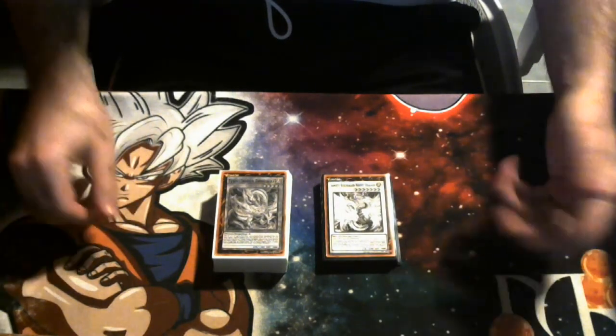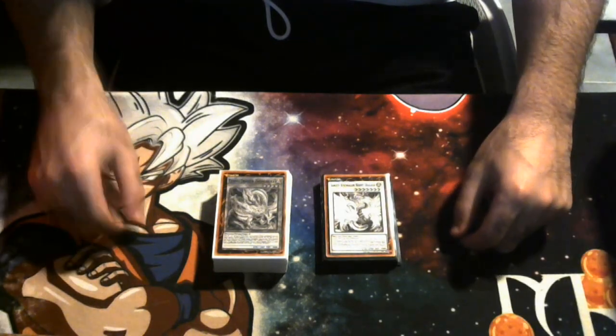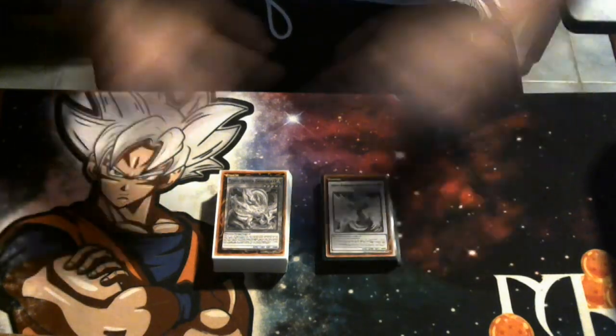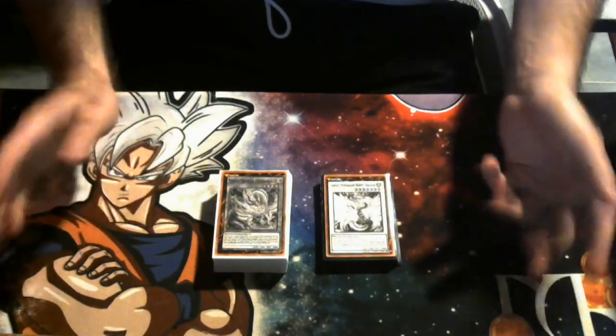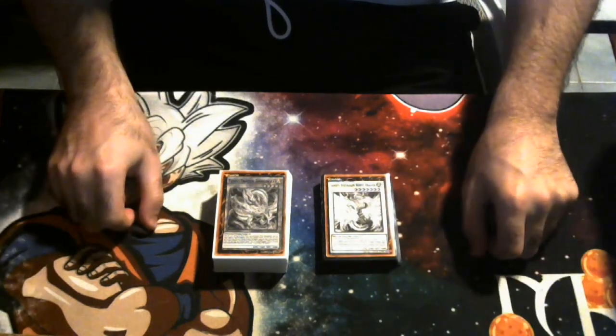People are already talking about side deck cards against this deck — Battle Fader, Threatening Roar. I've even seen people mention Dragon Capture Jar, but don't do that — it's garbage. I can just summon two dragons, they get switched to defense mode, then I make Black Rose and nuke your board. If you want to beat this deck, just play Summon Limit. The deck auto-loses to that.